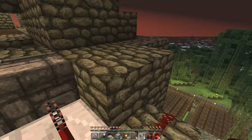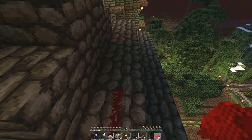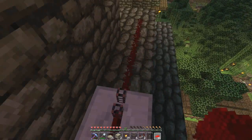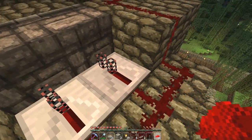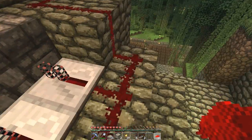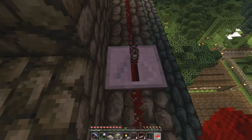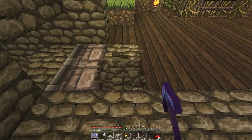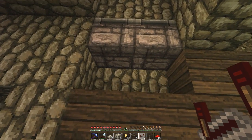Now what we need to do is run the redstone around the perimeter of the mob spawner tower. Around about here we probably need another repeater. What I was doing wrong in the previous episode was facing the repeaters the wrong way. When you're working on your own redstone machines, remember: whichever way you face and place the repeater, that's the way the signal is going to go. The repeater strengthens your signal because your signal runs out in eight blocks or less — that's how long it takes before your signal dries out.